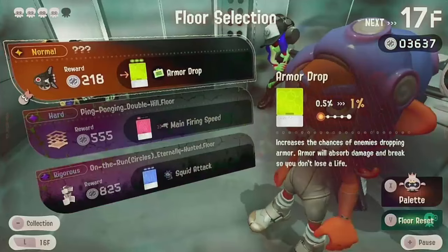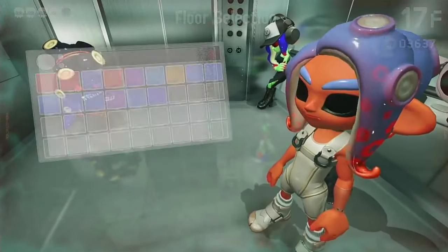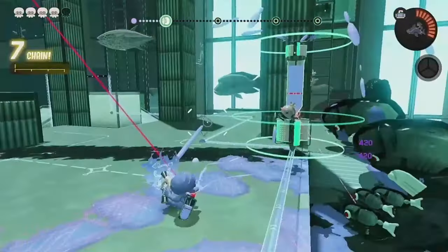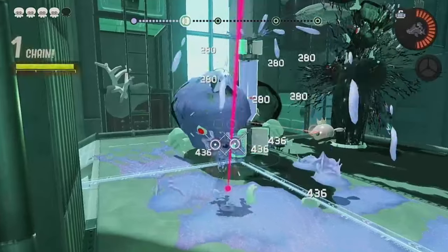I have Reef Slider, it's not great. Oh yeah, we finally found it — Squid Attack! This is going to be strong. I honestly do think the most broken color chip in the game is Mobile Ink Recovery, because never having to stop to go into ink is actually broken and no one is talking about it.